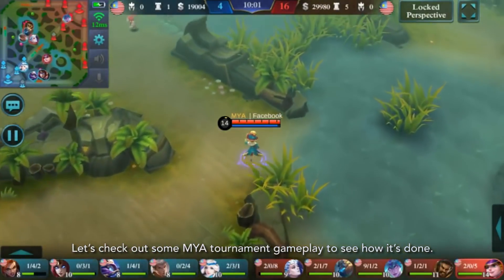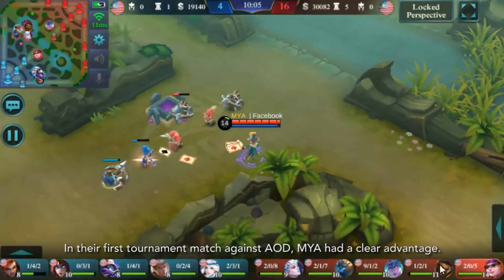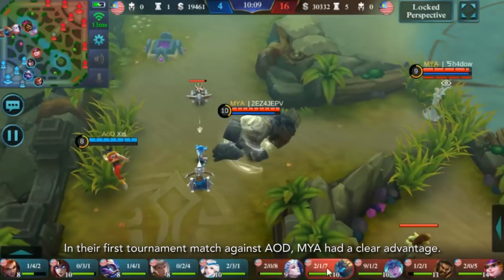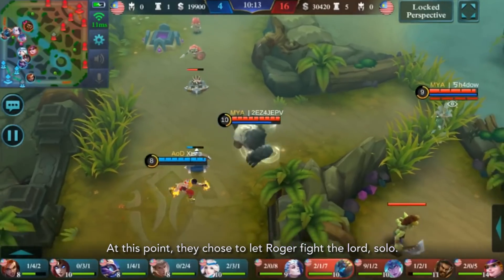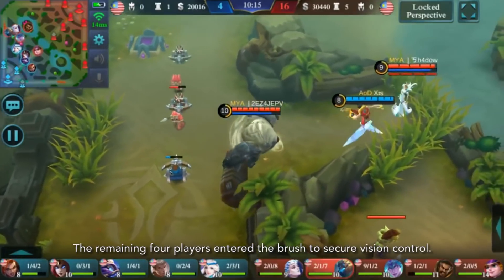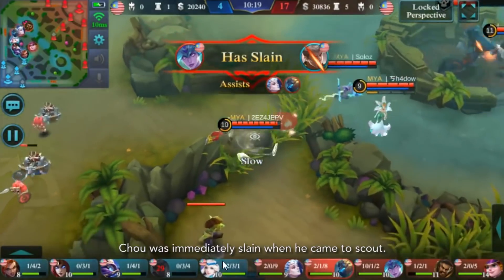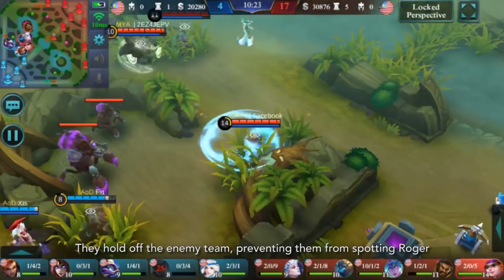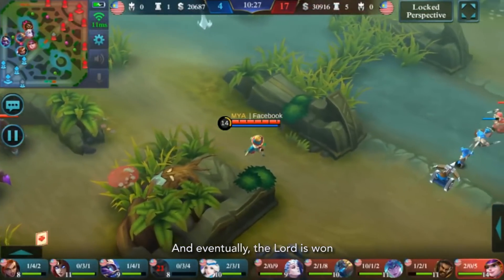Let's check out some MIA tournament gameplay to see how it's done. In their first tournament match against AOD, MIA had a clear advantage. At this point, they chose to let Roger fight the Lorde solo. The remaining 4 players entered the brush to secure vision control. Sha was immediately slain when he came to scout. They held off the enemy team, preventing them from spotting Roger, and eventually the Lorde was won.